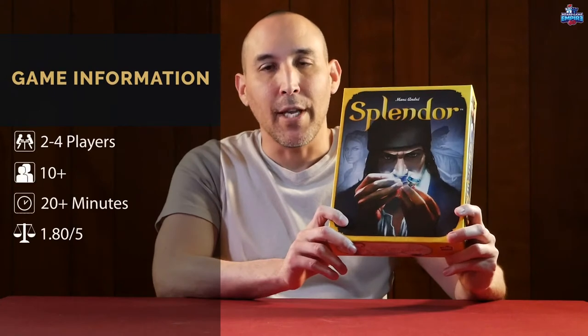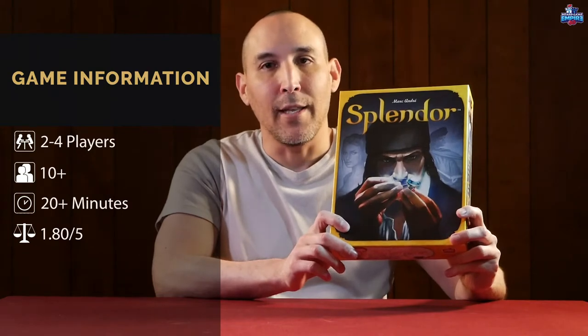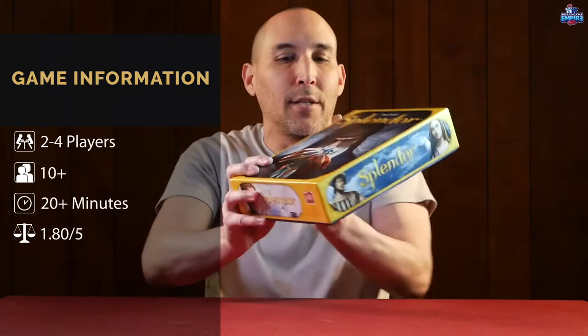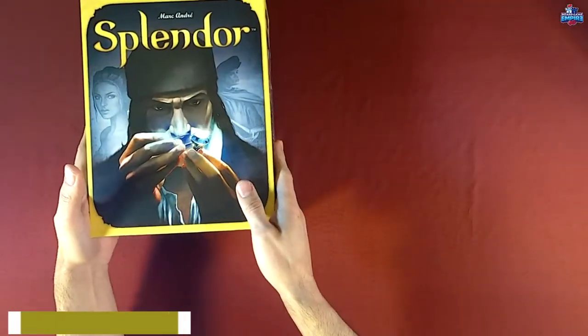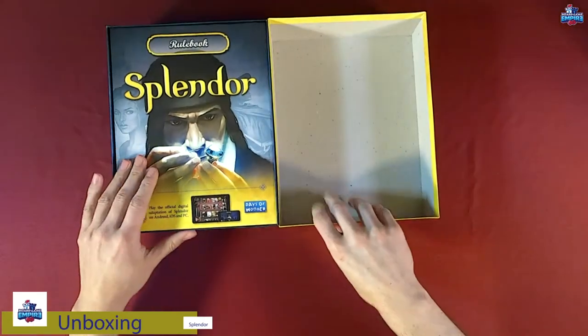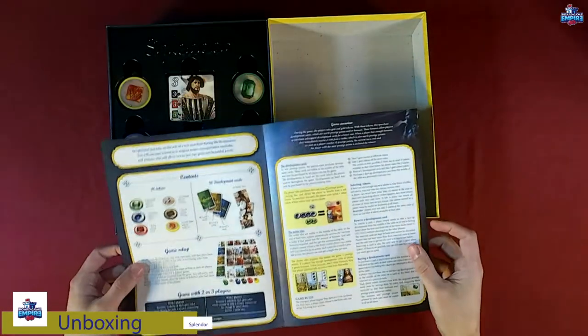Welcome to Board Game Empire. Today we're going to unbox Splendor by Space Cowboys. It's for two to four players, takes 30 minutes, and is for ages 10 and up.